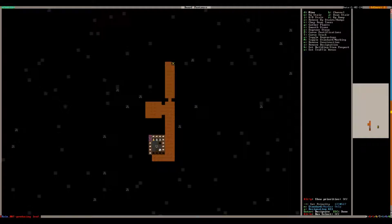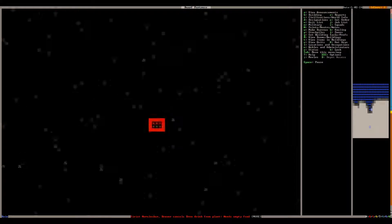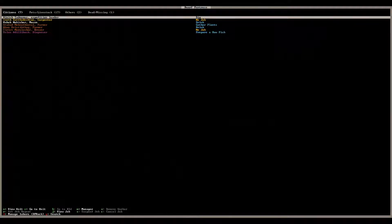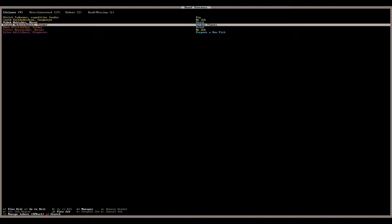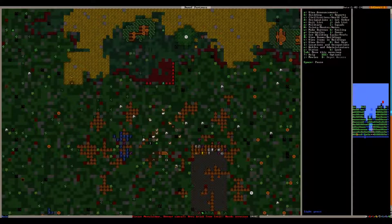So now if dwarves or other creatures want to go up and down, they have to use the ramps near my base entrance. Now he's going to start mining all of this out — we're going to tunnel this way and have some basic workshops, which require a 3x3 space.